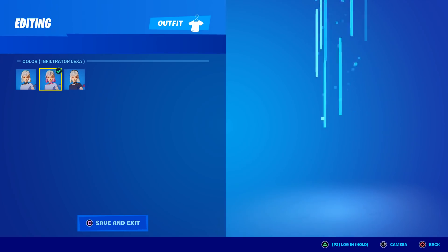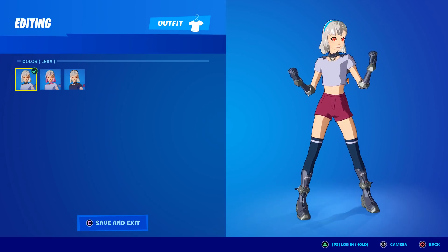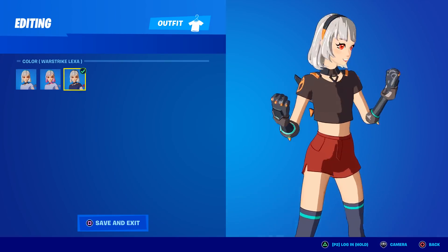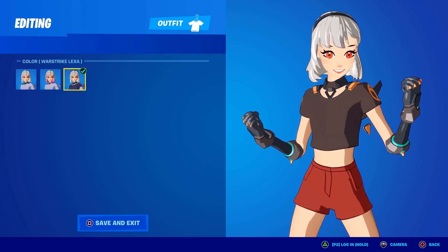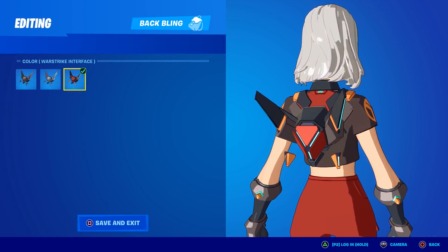Compared to the other two styles — the Infiltrator Lexa had a brighter color scheme, and the default is kind of bland with a white shirt, maroon shorts, and gray boots. The headband on War Strike changes to orange and black, and her fists and forearms also turn black with a little bit of orange. Lots of darker colors on this one, I really enjoy that.